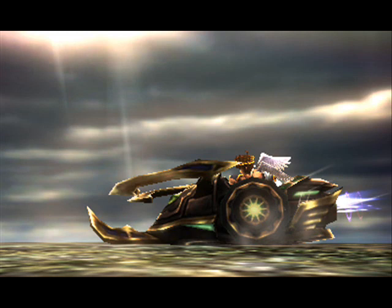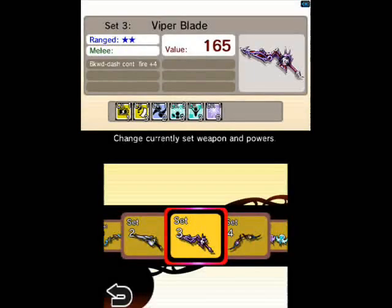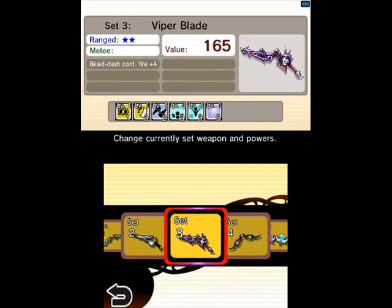If you go to the site, you'll see a giant picture of Pit with his classic Bow of Palutena, which is probably going to be the most powerful bow in the game. About weapons, they will be able to have stats — like you can make them better. As was demonstrated in the difficulty trailer, if you complete a difficulty level, your weapon will actually become more powerful.